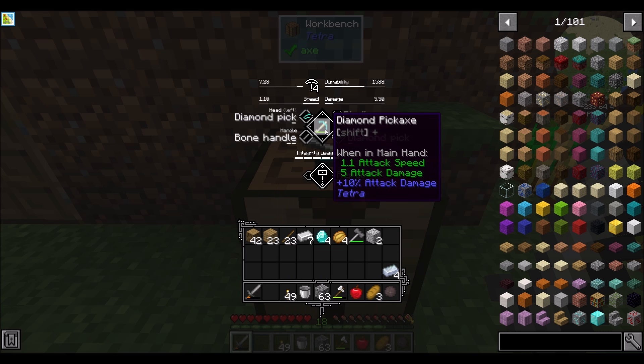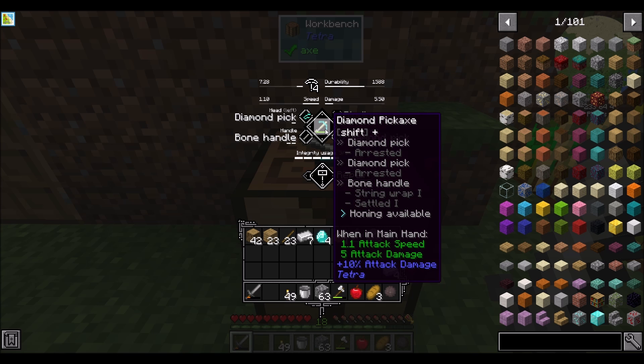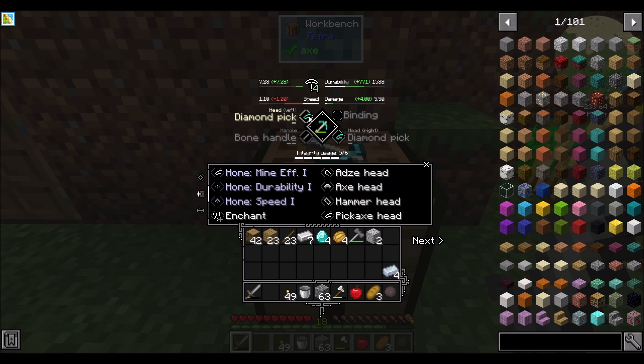First off, I want to talk about the diamond pickaxe that I've been mining with. Honing is available — I did level up my diamond pickaxe from mining between episodes. Once I leveled up the tool and hit the number I was looking for, it just came up with honing available. I dropped it in here to see what that's about. When I click on diamond pick left, we can see there's mining efficiency, durability, and speed honings available.